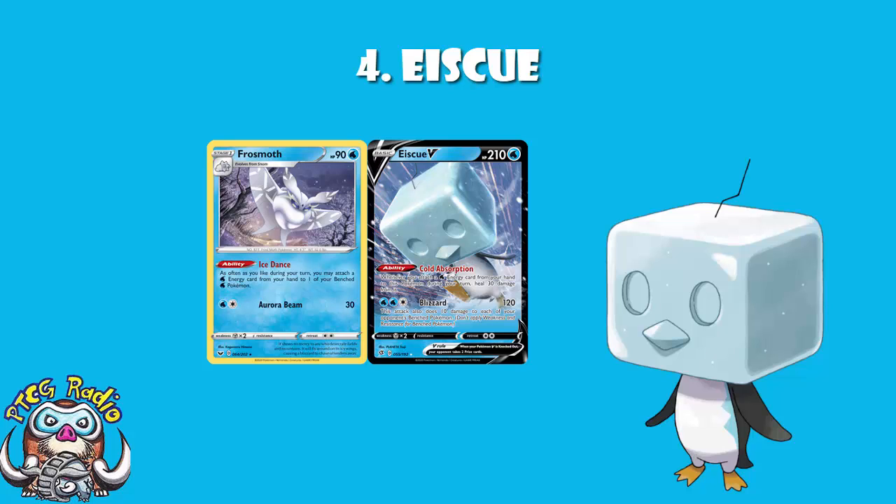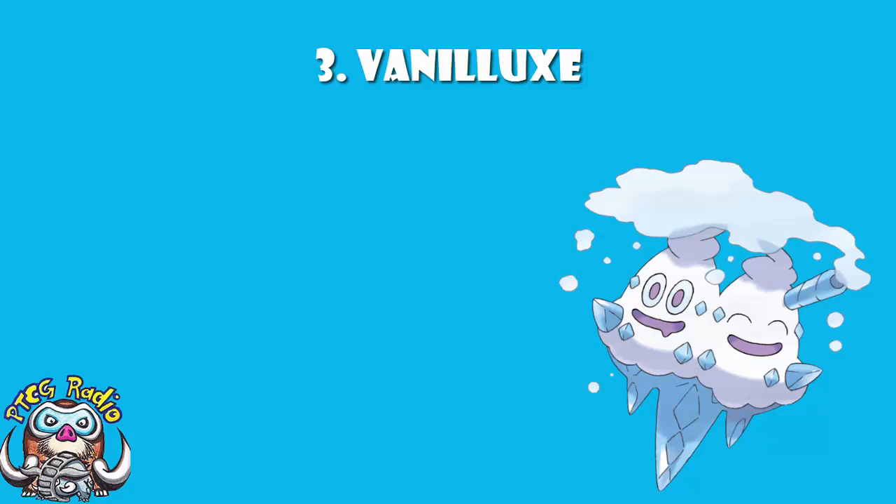In at number three, we've got Vanilluxe, who got a bit of a bump — Vanilluxe was number four, but I went, no, that lovely little ice cream, it's going to be number three. Firstly, it's a literal actual ice cream — how cool is that? And secondly, it's actually had a whole bunch of really good cards. Even the Vanilluxe cards that aren't good, most of them are at least interesting. You evolve up through the stages of just bigger ice creams: little ice cream, big ice cream, double scoop. Which is genuinely amazing. You can argue Vanilluxe should be more of a summer Pokémon because that's when we eat ice cream, but no — winter, baby. Winter.